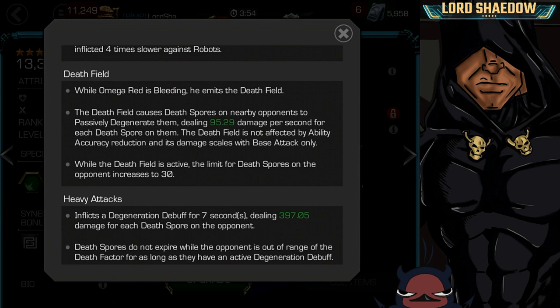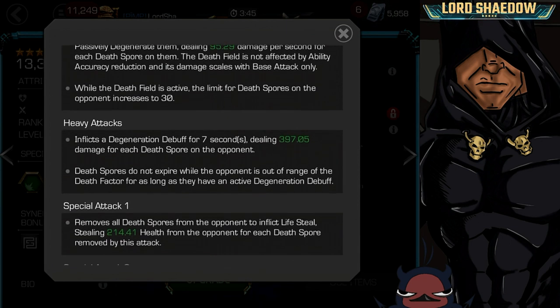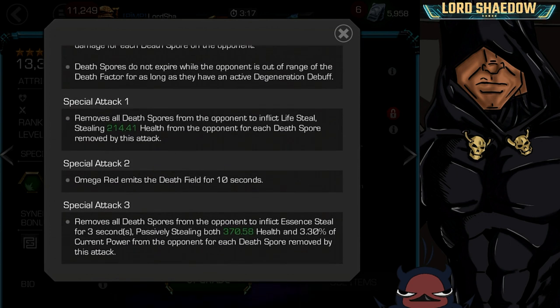The death field increases the capacity of spores on the opponent to 30 — normally it's about 10, but it goes up to 30. Heavy attacks add a Degen debuff that deals damage and locks in the spores at that time, so even if you go away it'll stay at that count for a while — as long as they have that Degen on them, which lasts 7 seconds. Special 1 can do a life steal, so he has some sustainability. Special 2 activates the death field after it's expired for 10 seconds. Special 3 removes all death spores from the opponent and does an essence steal, stealing health and a little power based on the number of spores on the opponent.